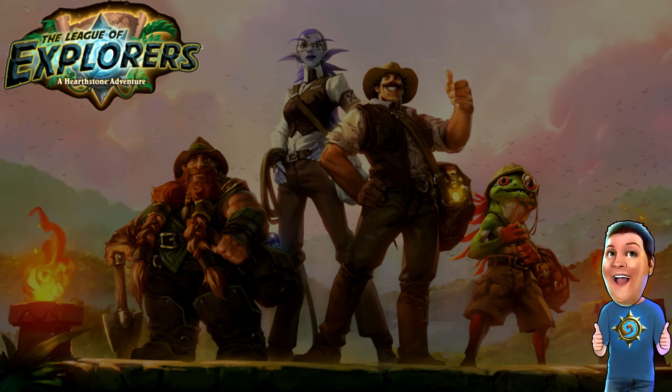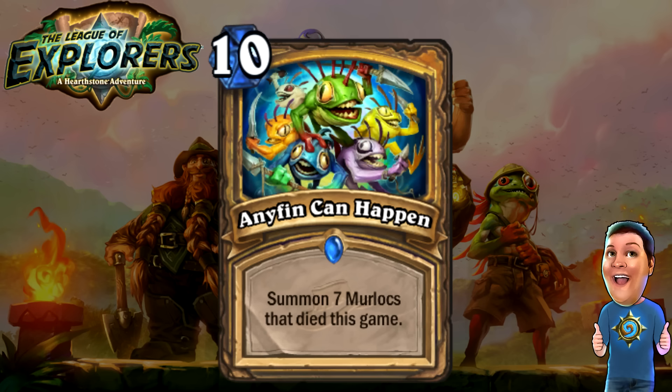Finally, Murloc Paladin gets another card — ten cost, summon seven Murlocs that died this game. Any Fin Can Happen. Very interesting card. I think this is going to be used in Murloc Paladin decks. Murloc decks tend to explode early but run out of steam later — all your Murlocs get destroyed and you lose tempo. Well, let's just bring back seven of the Murlocs that died. I don't honestly know if this makes Murloc Shaman or Murloc Paladin better, but I think both are going to be very powerful going forward.